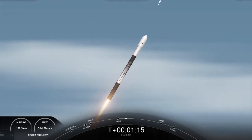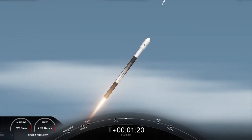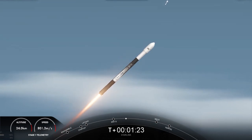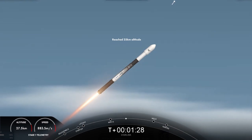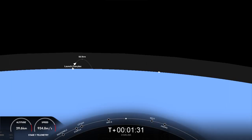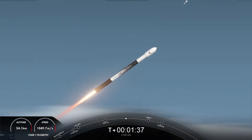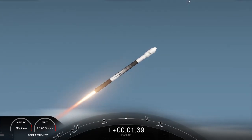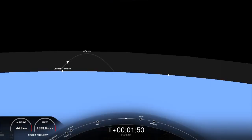We're going to throttle those Merlin engines back up in preparation for main engine cutoff. We're about one minute away from main engine cutoff, or MECO, if you're following along with the timeline there at the bottom of your screen. Following MECO, we'll have stage separation and second engine start. We just heard that MVAC chill has begun — that's when we flow a little bit of the super-chilled liquid oxygen into the turbo pump of the second stage engine, the MVAC, in order to prepare the hardware for the full flow of liquid oxygen.